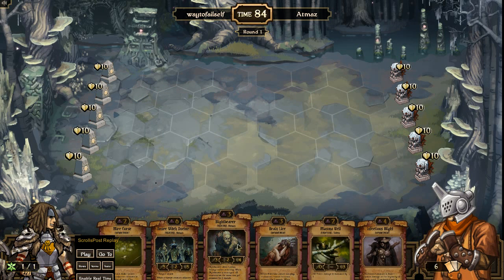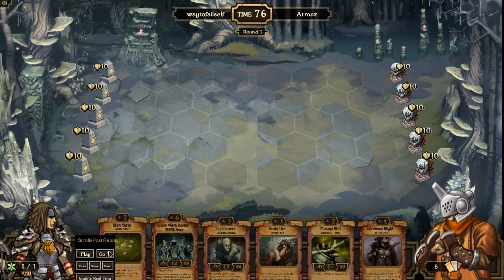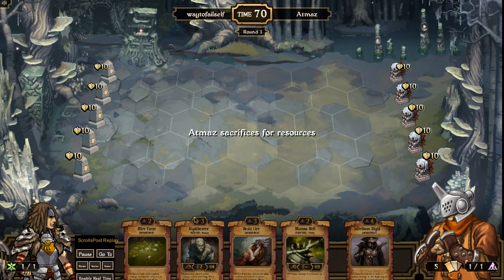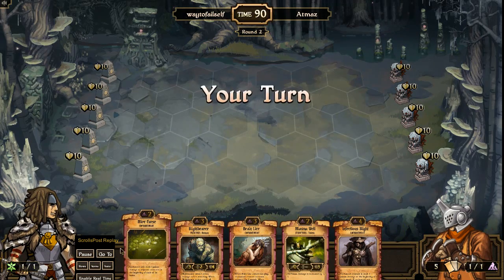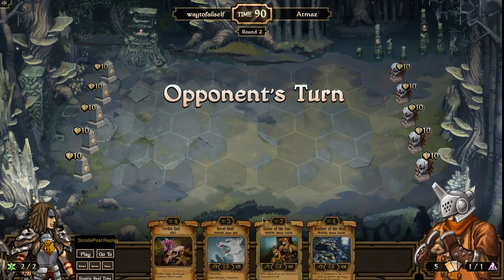Atmos' opening hand: Myra Curse, Witch Doctor, Blight Bear, Brain Lice, Mismawel, and Infectious Blight. He has some good poison up front — plenty of it right there. The Witch Doctor maybe not as much of an early game play. The Brain Lice is going to be good for card draw. He does get rid of the Witch Doctor early. And I draw a Mangy Wolf, so I do have the Mangy Wolf, Great Wolf thing in my pocket.